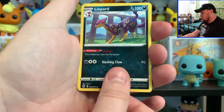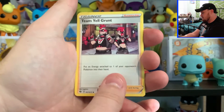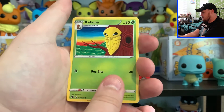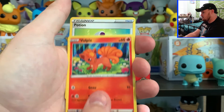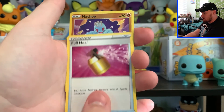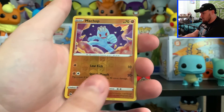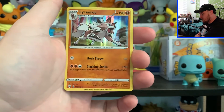Fighting Energy, Lifeheart, Pierce, Team Yell Grunt, Kakuna, Rockruff, Vulpix, Full Heel. We got the Reverse Holo Machop, and then a Lycanroc Holo.